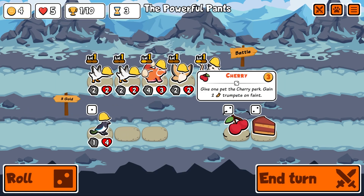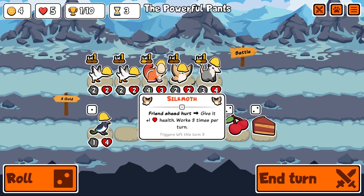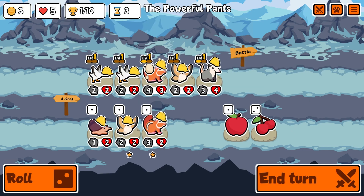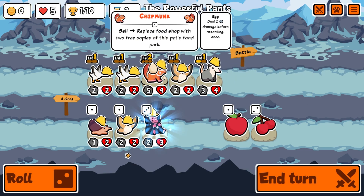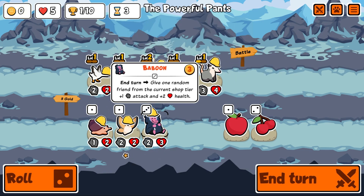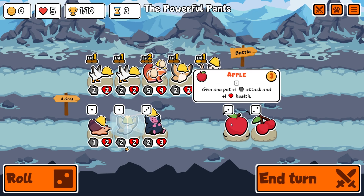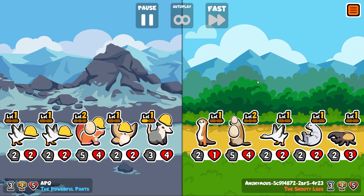Let's get a chipmunk — I want to merge these now that I know the geese don't stack. No faint pets. I'm thinking chocolate cake with a faint pet would work quite well. Let's get this guy upgraded — if we sell you we get two free coppers. Apples are in this pack too — I feel like apples weren't in this pack before.